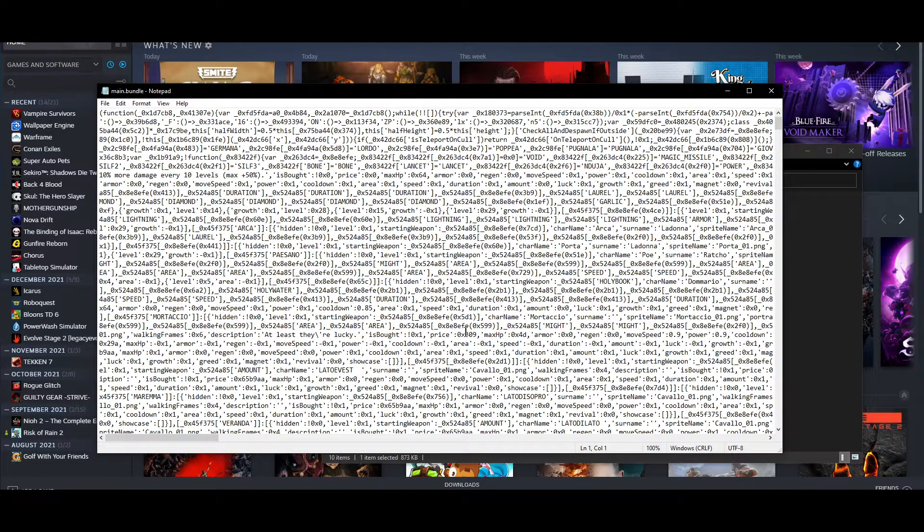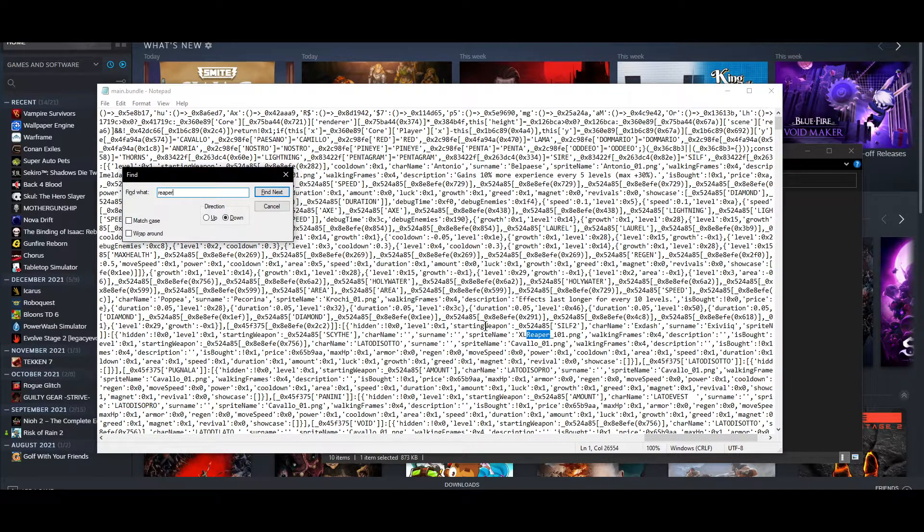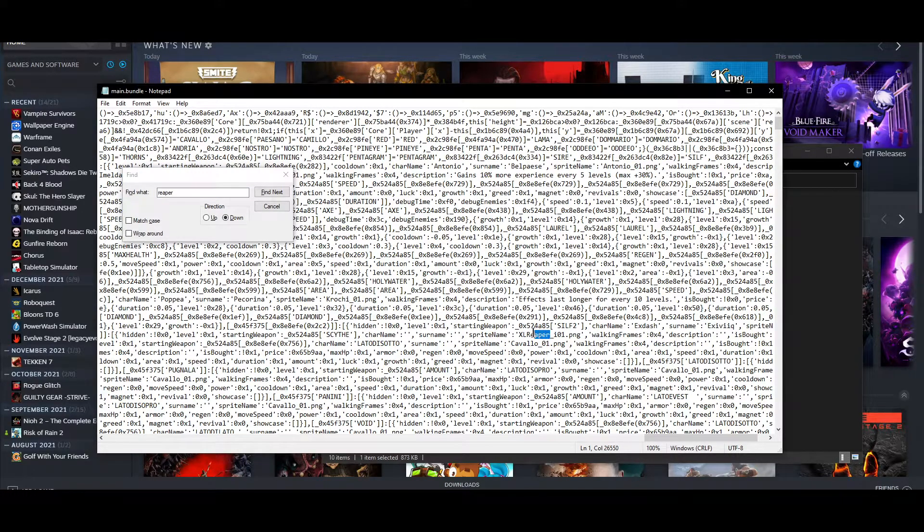You right-click on it, hit Edit, and you see this text file pop up. One of the easiest ways to get the character for beating Death is to hit Ctrl+F to search and then type in 'Reaper'. You'll see it says 'Excel Reaper', and if you scroll back a bit, you'll see right here it says 'hidden', exclamation point, zero, X zero.